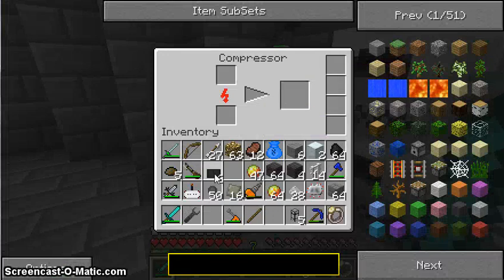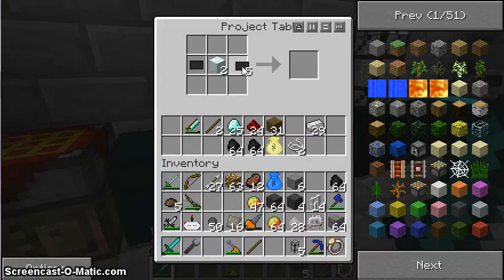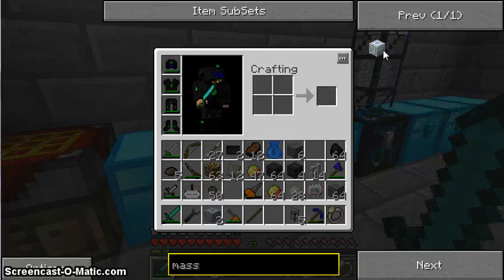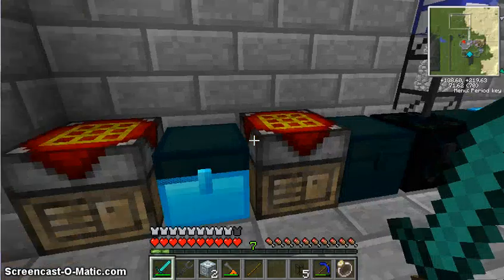I'm going to try to make the stuff to make a MassFab. So I needed two advanced machine blocks... I needed two of those. I needed two of those, a lapatron crystal, two electronic circuits, energy crystals, and some lapis.